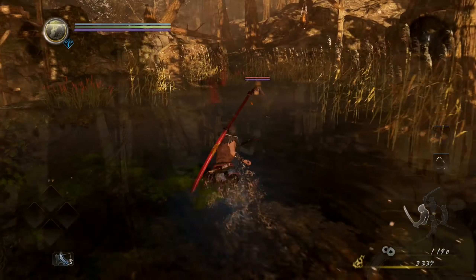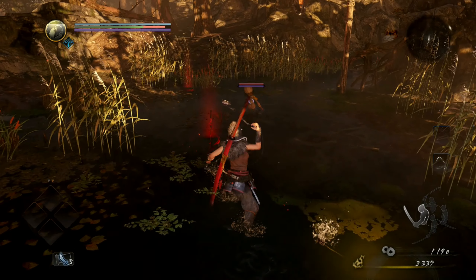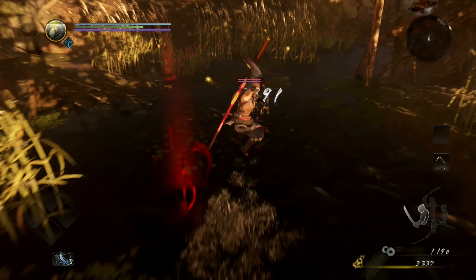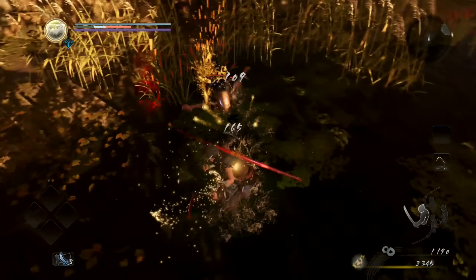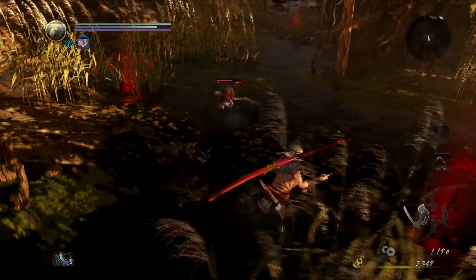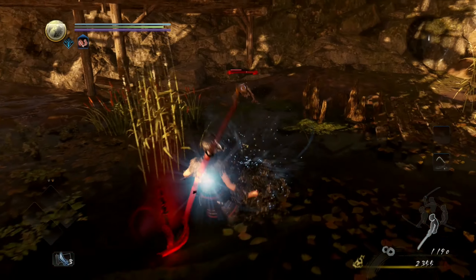The charge attack seems to interact differently with demons as well — it pulls you toward them, which lets you get into combat more quickly. Sticking in mid stance here for the range, and then now that he's weak, I'm going to switch into the low stance and finish him off.